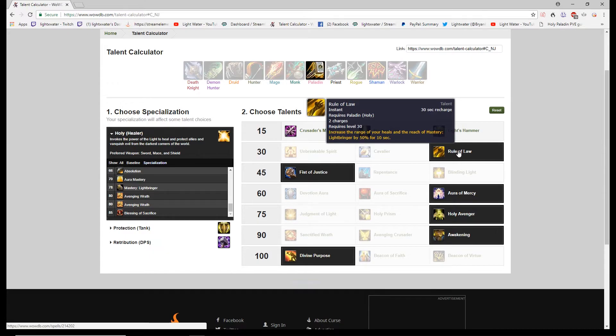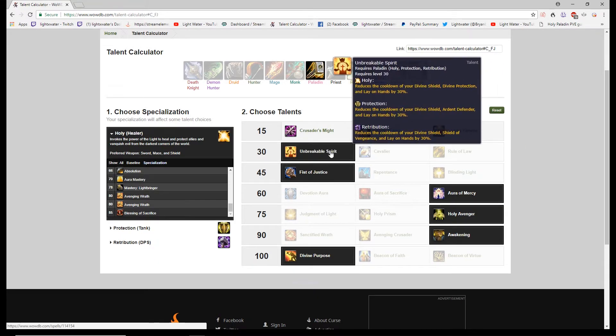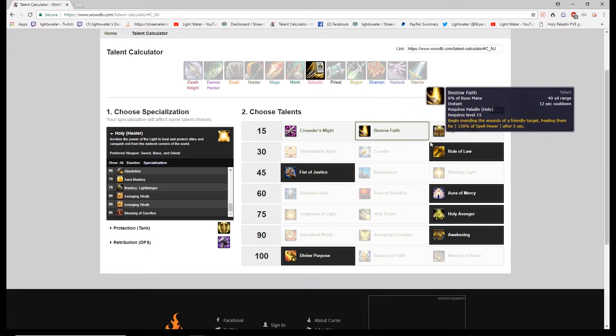For the next row I take Rule of Law, which increases the range of your heals and mastery reach by 50 percent. This works on Light of Dawn — the cone goes from 15 yards to 22.5 yards. Because of how cones flare outward, the increased range more than doubles the total area covered. Rule of Law is almost mandatory. If you were playing a Light of the Martyr build you'd take Unbreakable Spirit to reduce the cooldown on Divine Protection, since you're taking constant damage — but we're not playing that build.